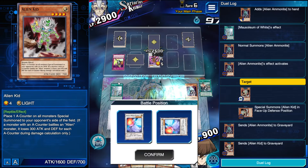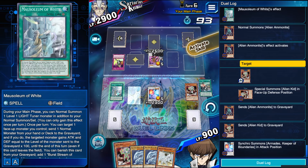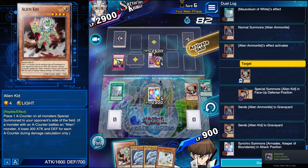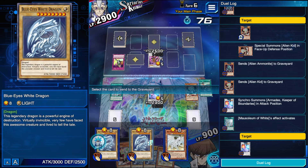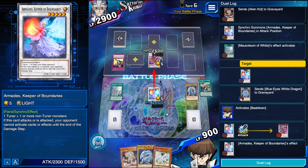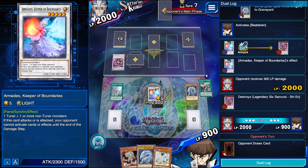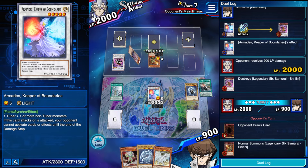Summon Armades here because there's no delay apparently. Now we're able to summon Alien Kid here — I don't think I want to do that though. I just want Mausoleum. We have all the Blue Eyes in our hand unfortunately, but I just want to give my Armades an attack boost. The Blue Eyes aren't doing anything in our hand. You can't fit Cosmo Brain in the deck unfortunately — that's what you're sacrificing to play the Alien Engine. So the Blue Eyes are kind of useless in your hand, I might cut one of them.